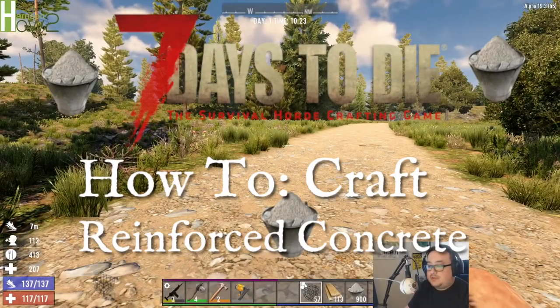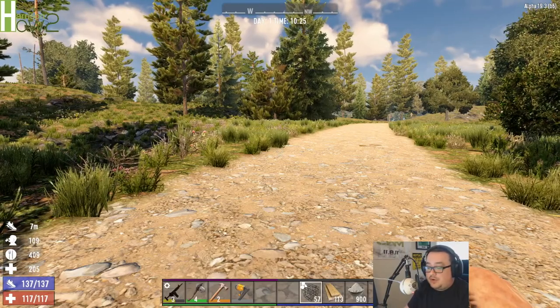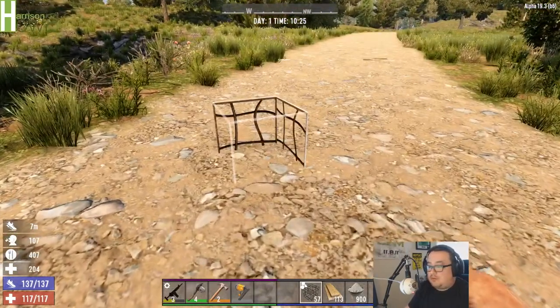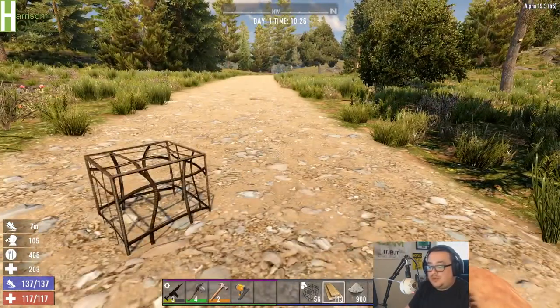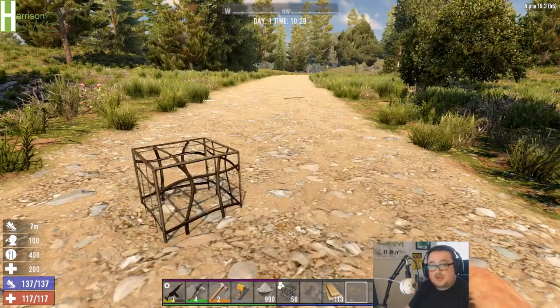Hello and welcome to another episode of Harrison How To. Today we're working on reinforced concrete. For reinforced concrete you're going to need three things: a rebar frame, a concrete mix, and a construction tool.